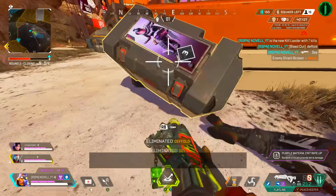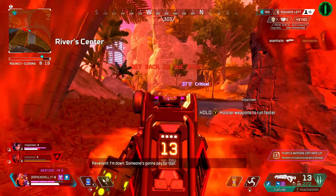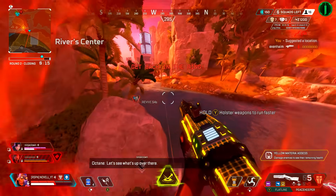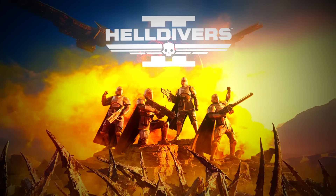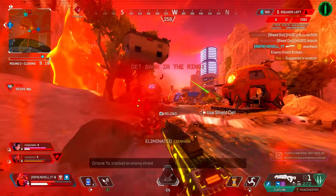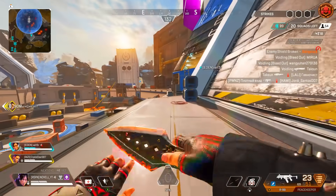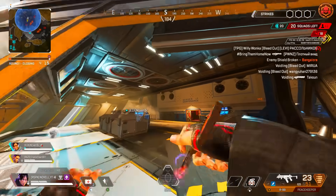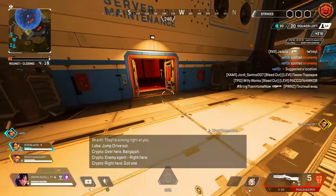We all know Apex Legends is a billion-dollar game, and that has fallen way under what they expected to make. With the release of games like Palworld, The Finals, and now Helldivers 2, it seems like — not only because it's the annual anniversary event for Apex — but maybe, just maybe, by some god-given miracle, EA is learning that you won't actually make money, no matter how good the game is, if all you focus on is making money. Who would've thought?